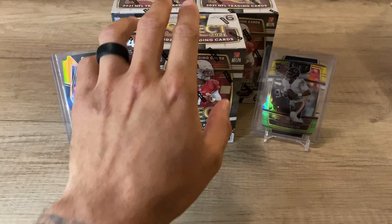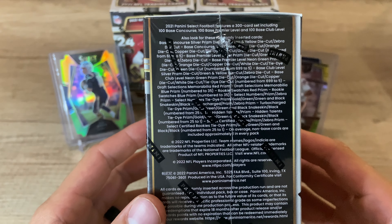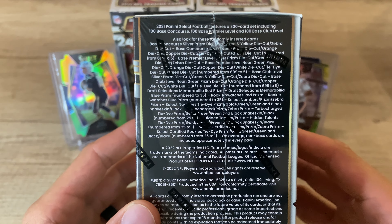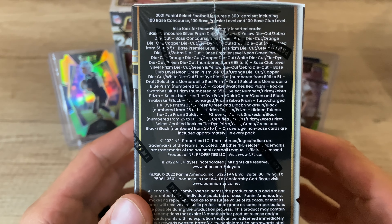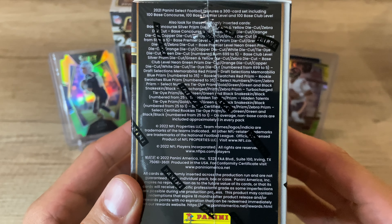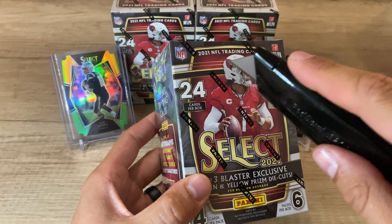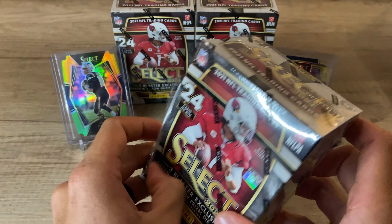So we're hoping today to hit something at least even close to that. We'll take a look at this first box here. You can see the odds — we're looking for those die cuts, that's my favorite personally. You can see they have the zebra and snake skin in here, that would be pretty sweet. We'll see what we hit. Might as well dig into this first box. Select 2021 — let's see what we can pull.